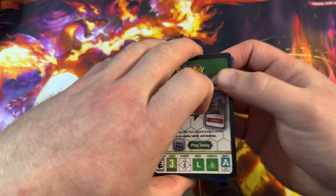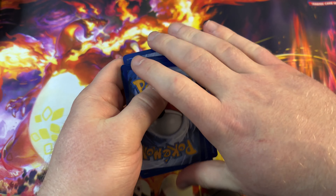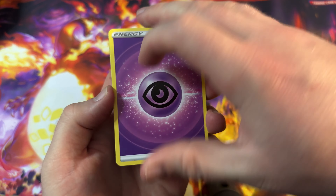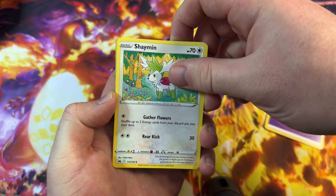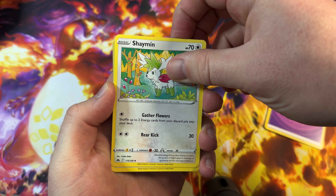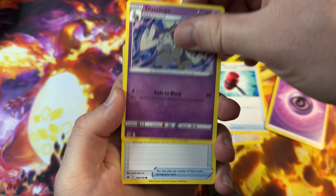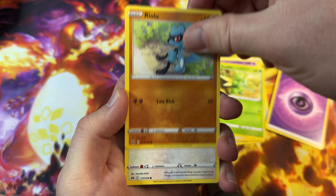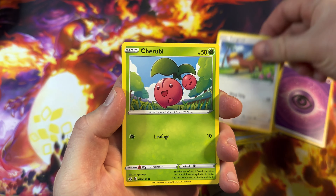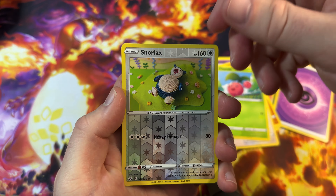I don't have any particular chase card in mind when opening Crown Zenith anymore. I pulled some great cards — I need 3 more of the gold cards to complete the whole set. Let's see if we get it today. We've got Shaman, Crushing Hammer, Dust Clubs, Energy Search, Scyther, Riolu, Yungoose, Cherubi, Snorlax for the reverse — that cute little hand-knitted one — and a Leopard non-hollow to finish.